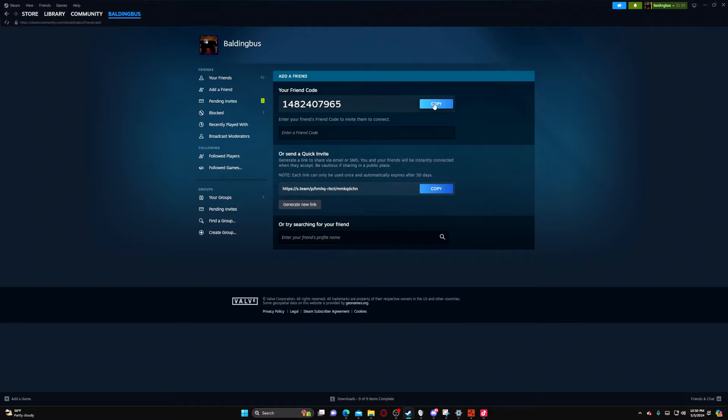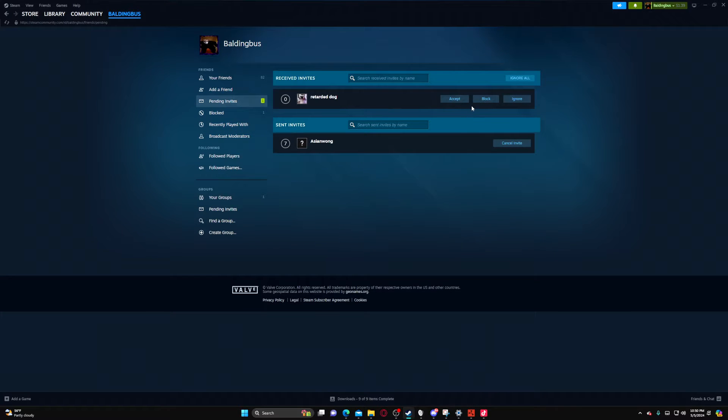Click on add a friend, send them your friend code. Once you guys have each other on Steam, go ahead and add this friend.